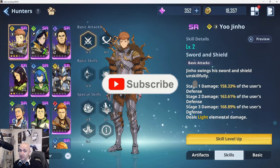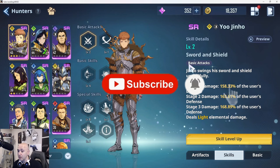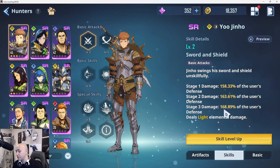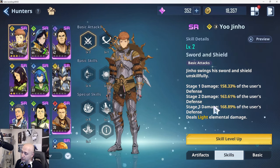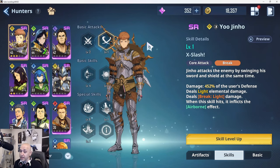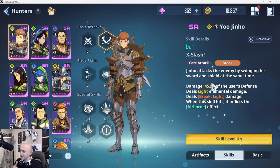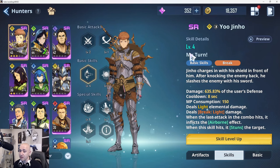His basic attack, Sword and Shield, does light damage. The attacks have fairly high attack power going all the way up to 168.89% attack, and remember he scales off of defense — making him very tanky because you're going to build defense. His core attack also has a pretty good break, with break light at 452 percent. I'll show you in battle how easily he breaks things.